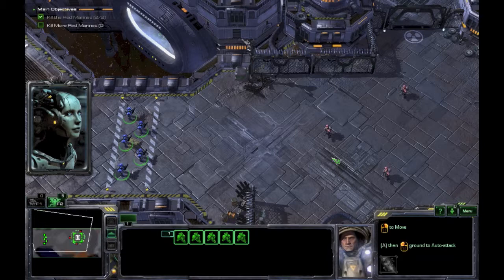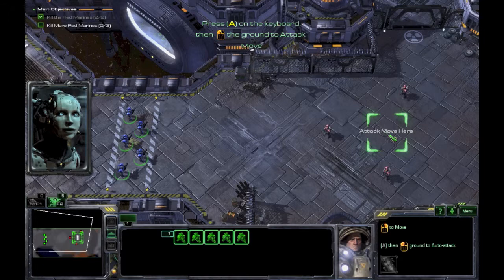You can also use the attack move command to tell your units to move to a location and attack any enemy forces they encounter along the way.